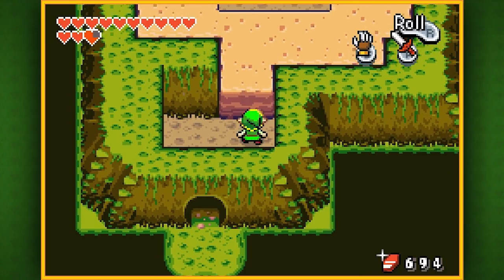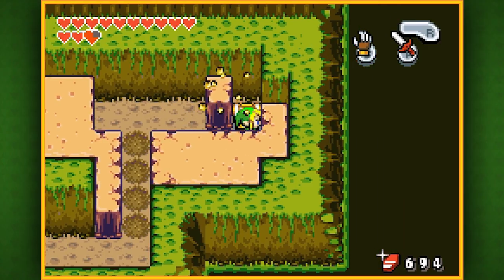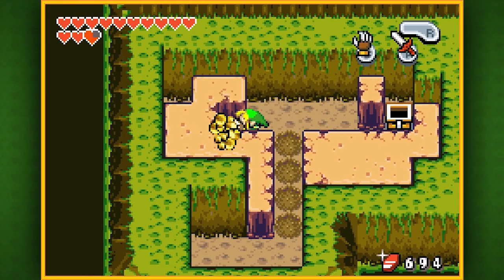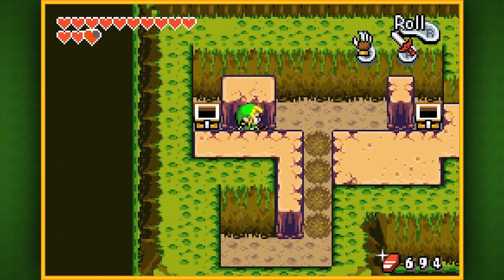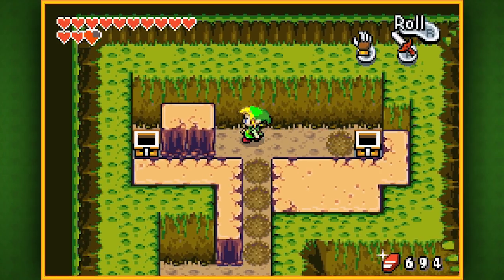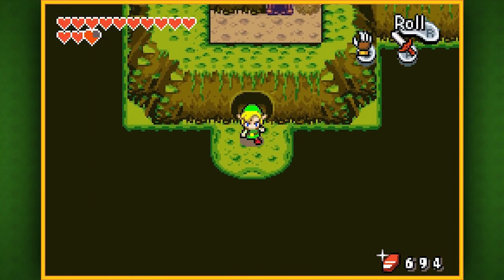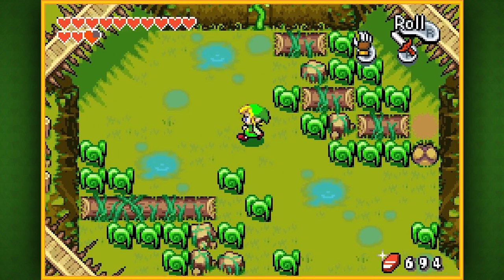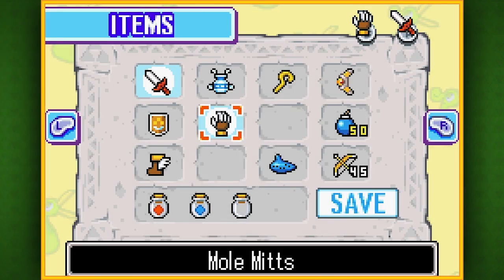One thing I do want to correct about the previous video: I made a mistake about the Goron sidequest — the one where we have to fuse kinstones with mysterious walls all over Hyrule to make more Gorons appear. I kind of thought we were done with that quest. Turns out there's at least two more mysterious walls that we need to find and fuse with, possibly more, so I need to do a little more research on the rest of that quest.